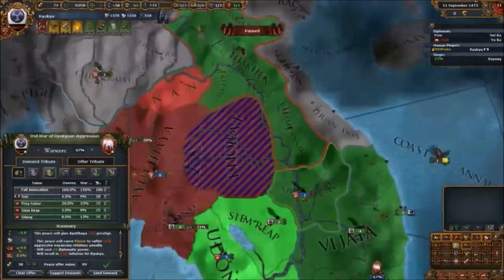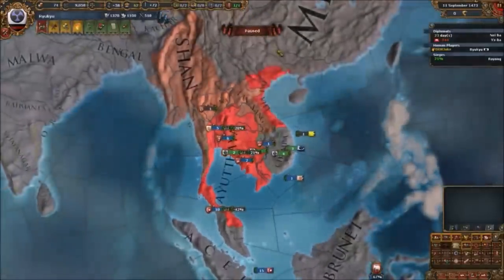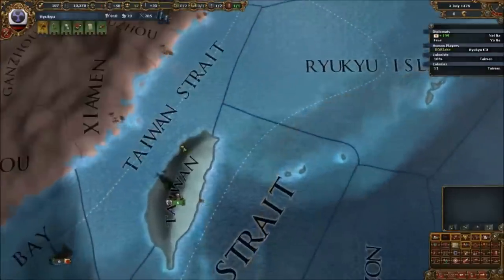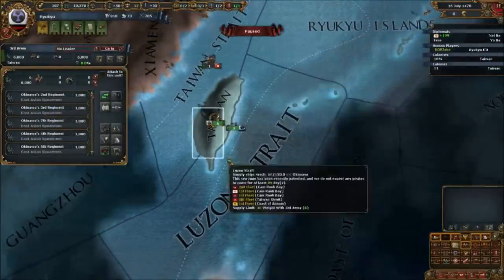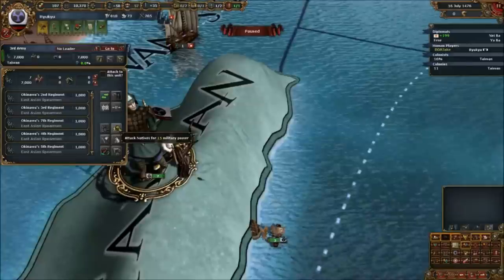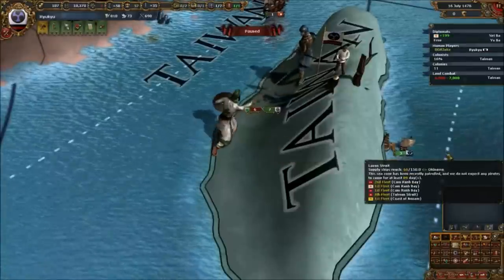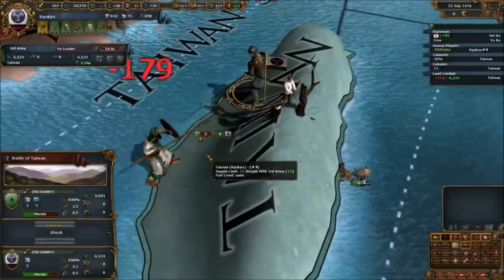Ayuta fell to our might and we allowed Khmer to occupy lands themselves so they would pay the diplomatic cost — we wouldn't have to sell it on or pay the dip cost to return cores. This gave us real power in Southeast Asia, and as we bided our time we were able to unlock the colonisation ideas. Taiwan is pretty much the ideal colony in the world — it produces exotic goods, usually chinaware or tea — allowing us to expand with cored provinces of our religion and culture. We are animist, which some would say is the worst religion in the world, but more on that later.